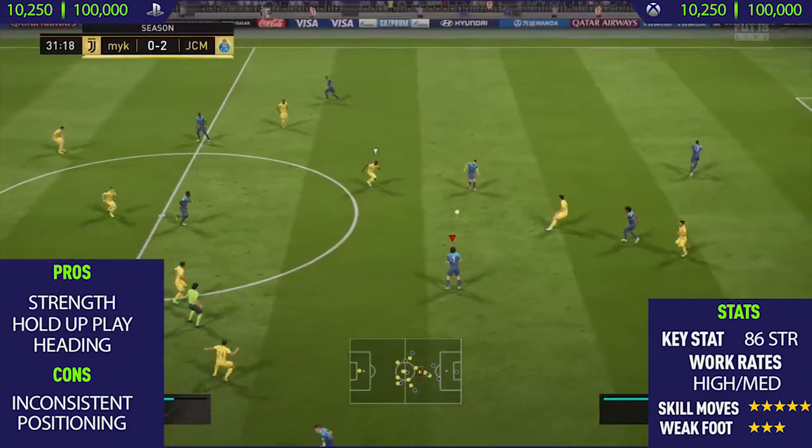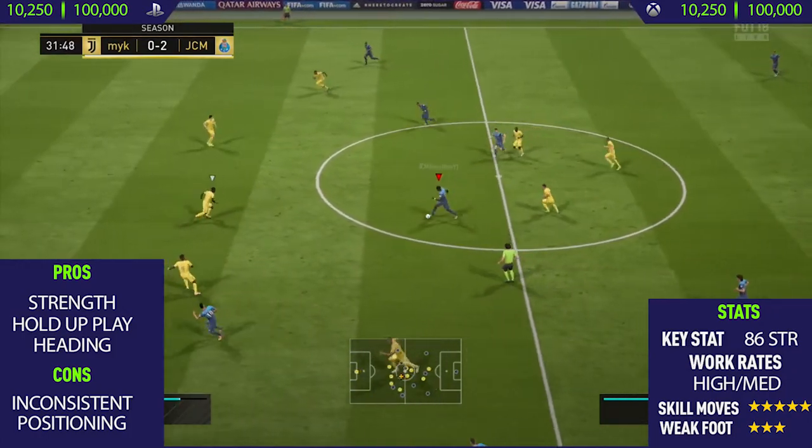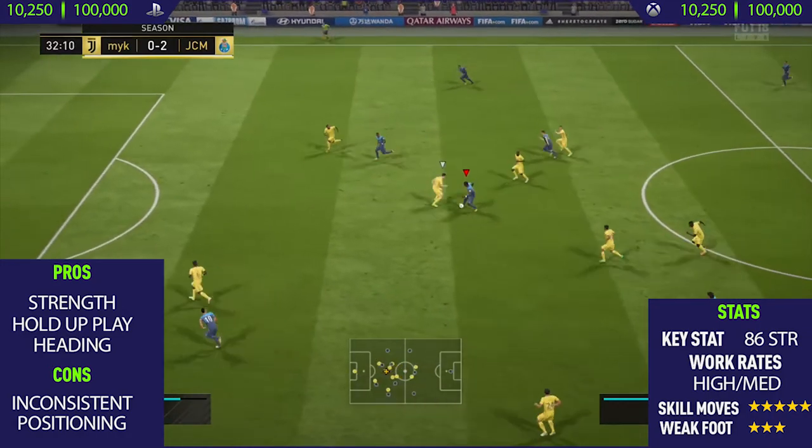He also has 5-star skill moves and a 3-star weak foot. His weak foot seemed to be pretty good for me — he scored a few goals on his weaker left foot, so I don't really think that's a con.